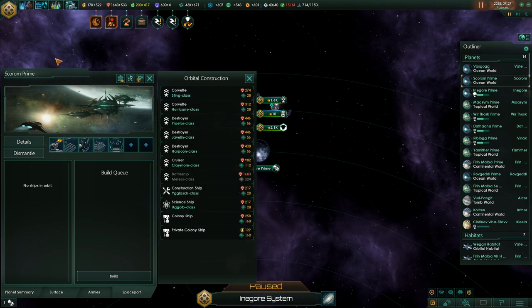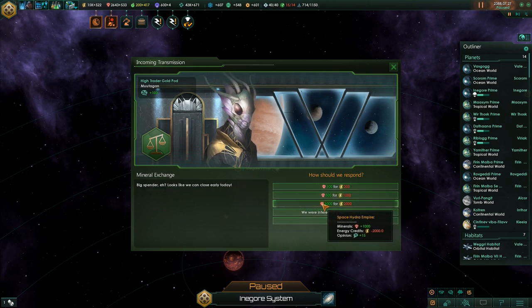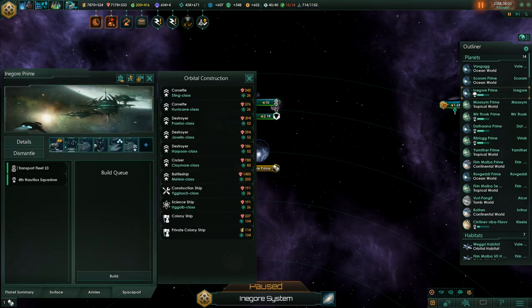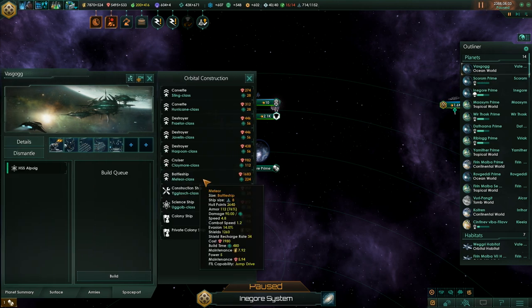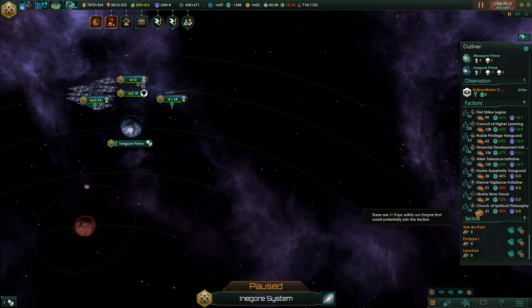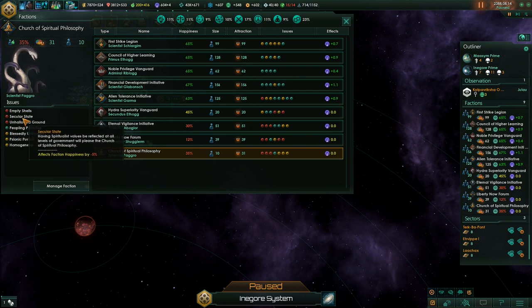Meanwhile, we'll just build more battleships and trade more energy through the Trader Enclave for minerals. Another new faction appeared: the Church of Spiritual Philosophy. They are not very happy with us. Having spiritualist values reflected at all levels of government would please them. Setting foot on any tomb worlds upset them - but we already did that before they even existed, so no.